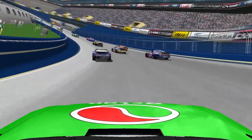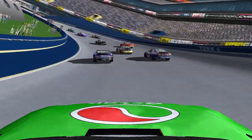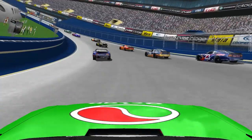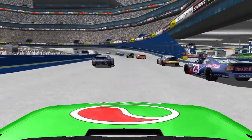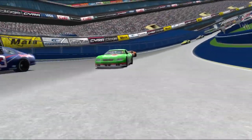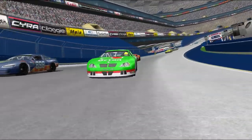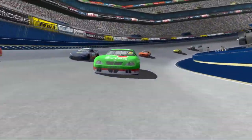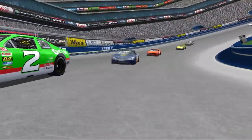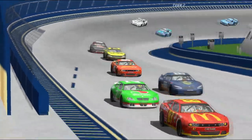Look at Cooper not giving Olenek a whole lot of love — throwing it on the inside and trying to unlap themselves around the 23. Looking off the back of Greg Woodard in car 41. Olenek is up on the high side of Woodard trying to put him a lap down. Cooper runs into Woodard a little bit — that's not going to help them out as they're falling back in that two car.